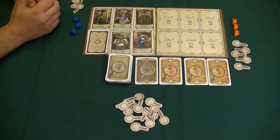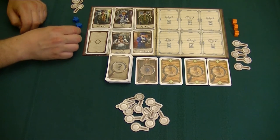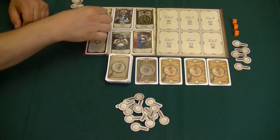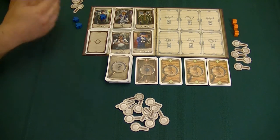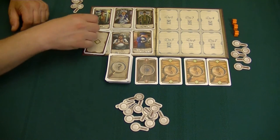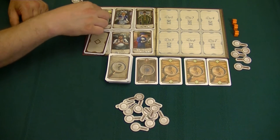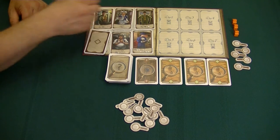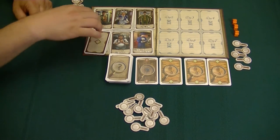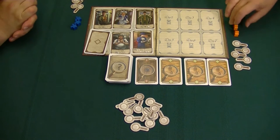We're going to go ahead and get started with the game. Christine is going to go first, and we are going to be taking turns alternating placing our workers. We will lay them down flat — you'll see why in a moment. One thing with the worker placement is that both of us can visit the same character; however, certain ones will become exhausted if we both go there, and it's going to be anybody but these three starting characters.